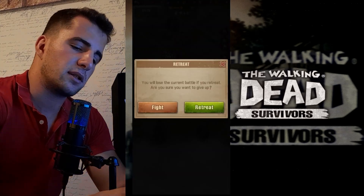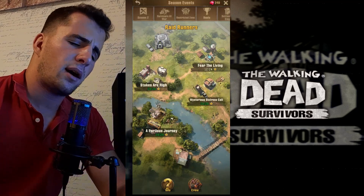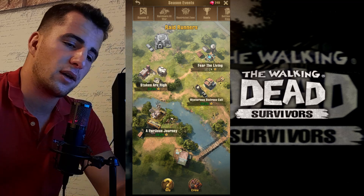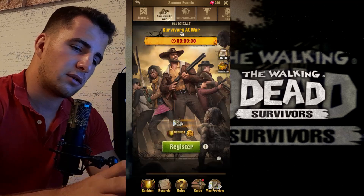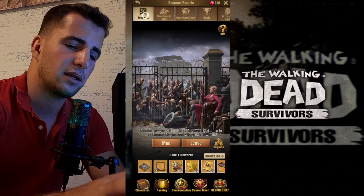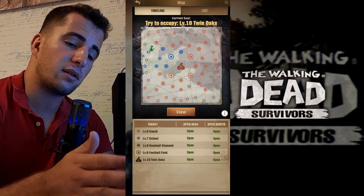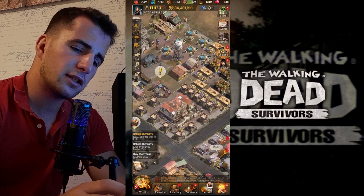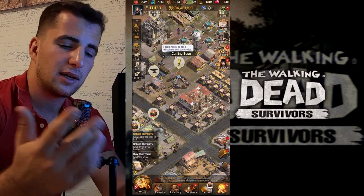After some time there will be clan events, which are more complicated and require teammates. There are events like Survivors at War, Restricted Zone, Till the Better End, and more. In the season two map you can see there are a lot of locations to occupy, and all players are trying to get to those places.